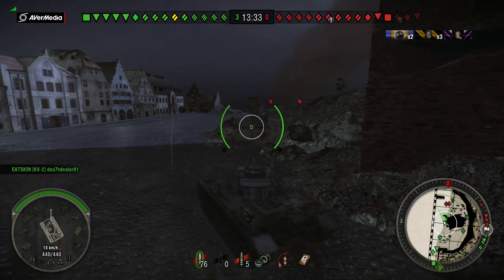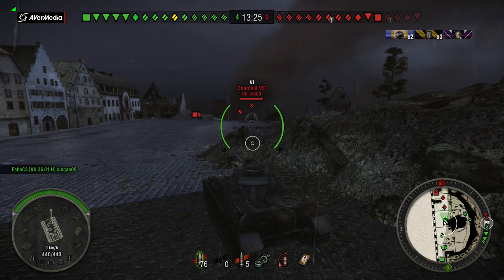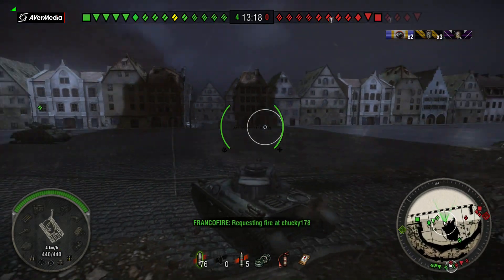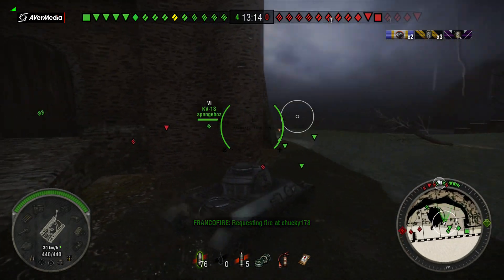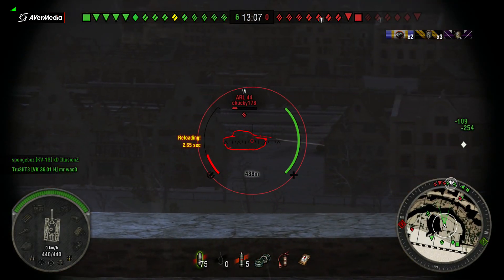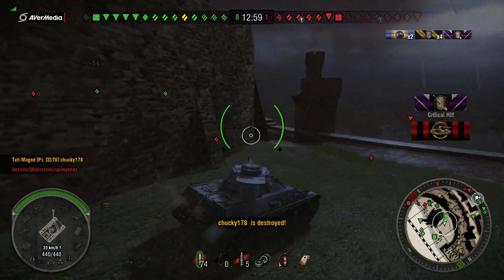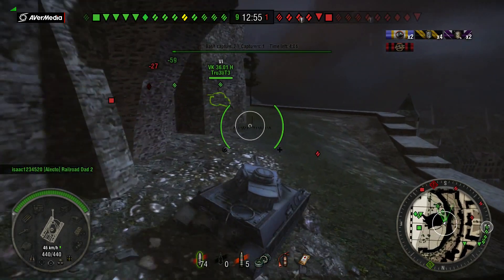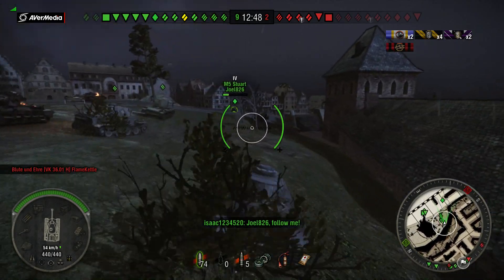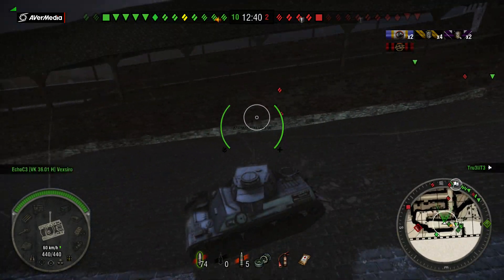There's nowhere for me to hit on that Churchill VII — he isn't vulnerable no matter where I aim, so I'm going to have to rely on my teammates. They're losing the fight for the hill, so I'm going to try to get around and help out. I got a long-range kill using the advanced positioning of this tank. You get into position first before everyone else and get a first-shot advantage — it's a very good skirmishing and flanking role.